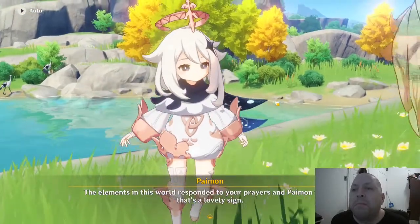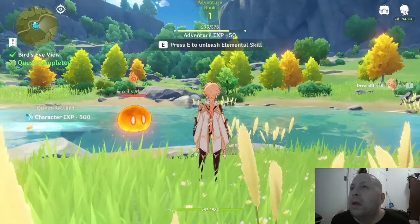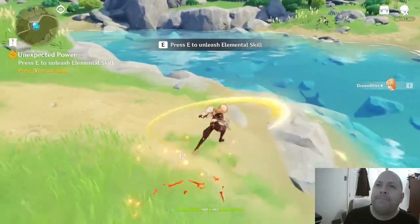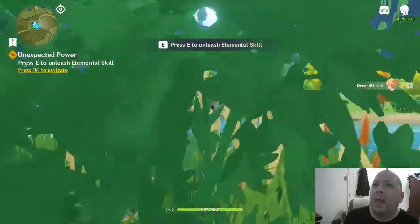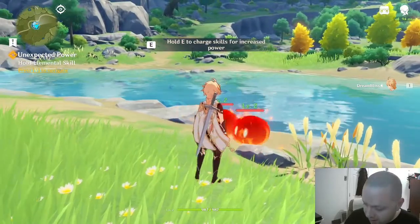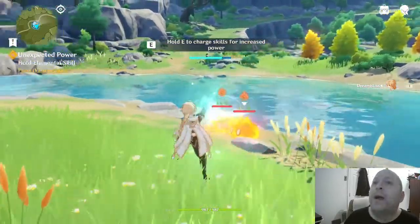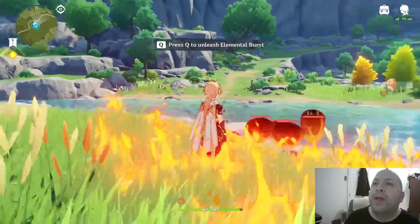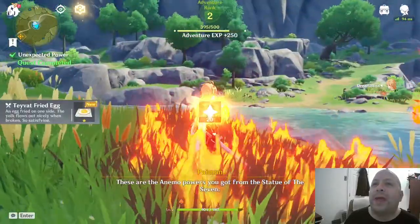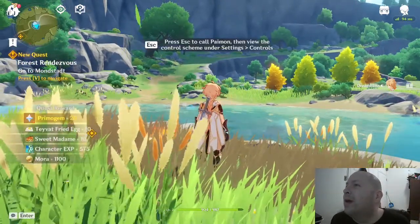They want me to train and unleash my elemental skill. Hold E and charge the skill to increase power. Press Q to unleash an elemental burst. Wow, that's pretty cool. We also get Honey Roasted Fowl. Press Escape to call Paimon, then view the control scheme under Settings. Looks like I'm about ready to rank up and we've got some notices. I'll go through some of this stuff real quick and then end the video, doing another episode where we start from here and go to the city.